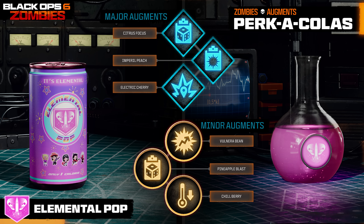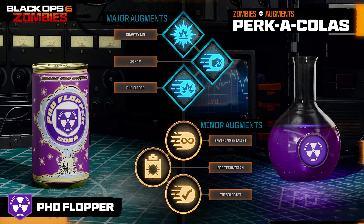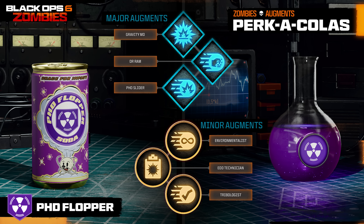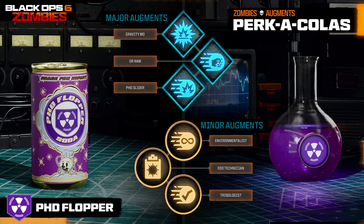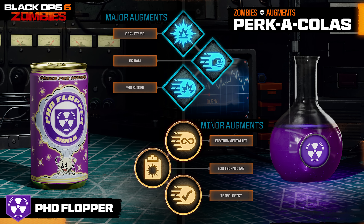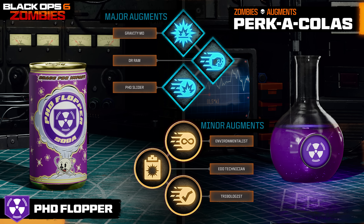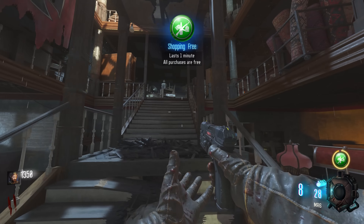Moving on to PHD Flopper — the major augments are Gravity MD, where just falling from heights creates explosions, giving that OG PHD Flopper effect; Dr. Ram, where Tactical Sprint will knock down and damage base zombies, making you a bit like an American football player; or PHD Slider, which converts the perk into Slider where sliding into enemies triggers explosions instead of falling. For minor augments: Environmentalist makes you immune to environmental damage while sliding; EDD Technician slightly reduces your height and distance requirements for explosions; and Tribologist, where sliding distance and speed are increased — the closest thing to replicating the movement of Black Ops 3 Zombies.